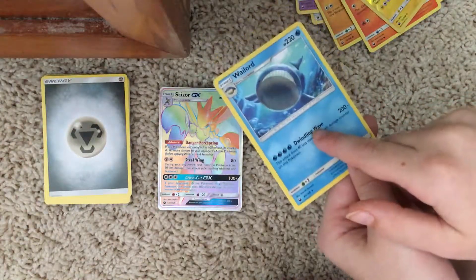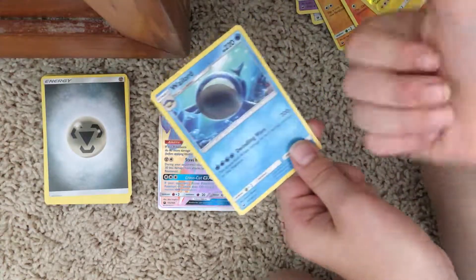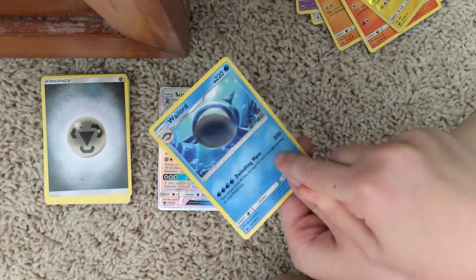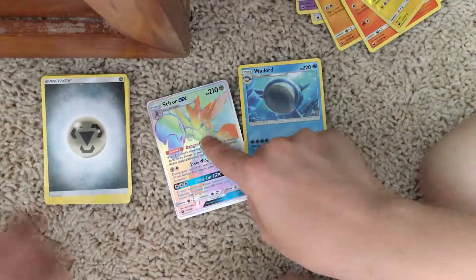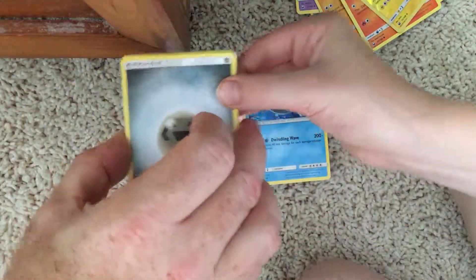This is Dwindling Wave — 200 damage. This attack has 40 less damage for each damage counter on this Pokémon. I'm gonna set that there. That has more health than the GX right here. That is good.